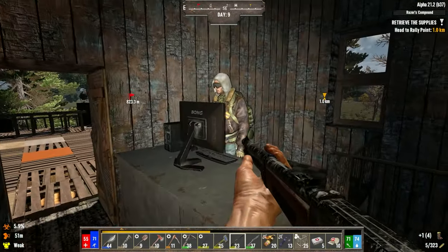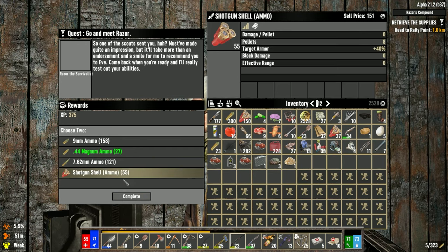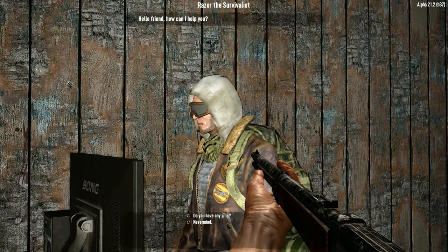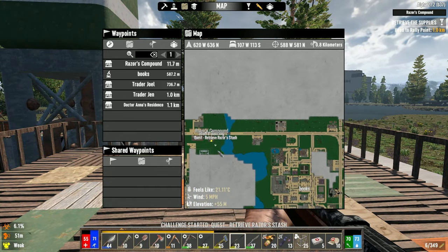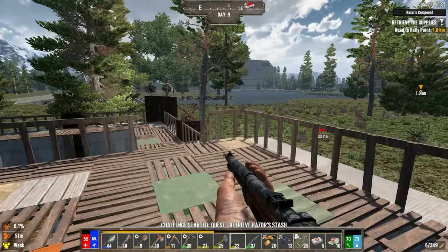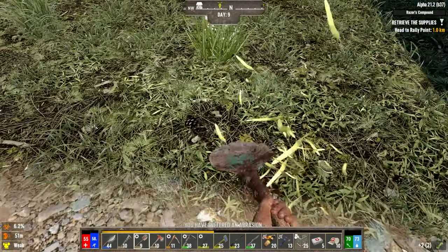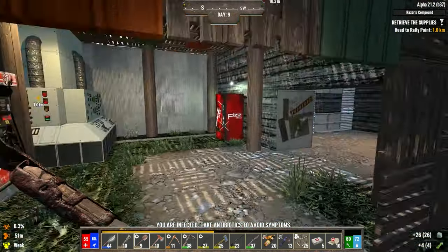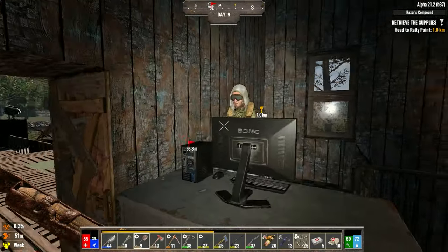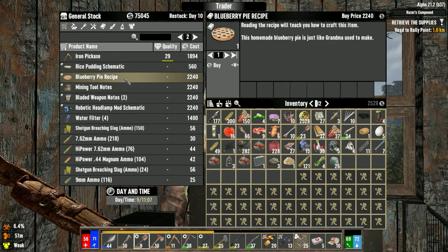I wonder if you can buy cash from traders — we used to sell to them but now it's going to be the reverse. I need sniper ammo and shotgun ammo, although for horde night we need 7.62 ammo. Any jobs? Retrieve supplies — isn't this the one where we have to dig? Secret stash — the problem is going to be digging. Let me check how many attacks it takes for dirt: one, two, four attacks — look at my stamina. We're not strong enough at the moment for this quest.